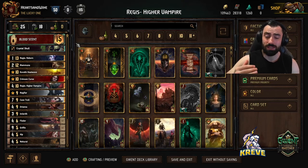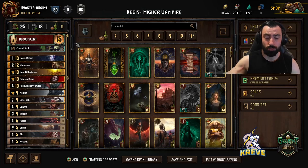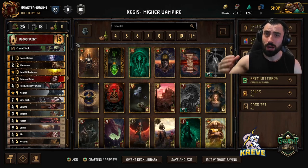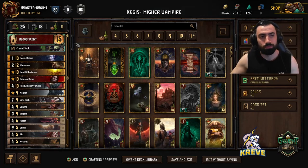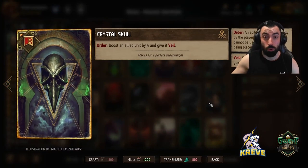The way I see this deck and how it's built, it can play across round 1 comfortably, round 2, and a short round 3 situation, because we do have Regis Reborn for a big final save point slam. I really believe we play this deck best bleeding the opponent into round 2. Crystal Skull is the stratagem, boosting an ally unit by 4 and giving it Veil.